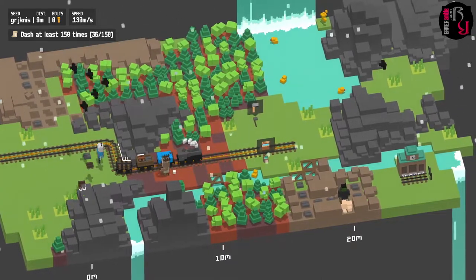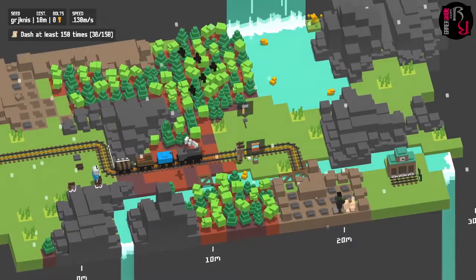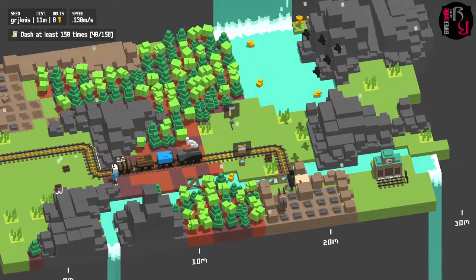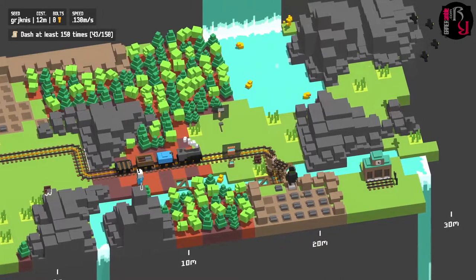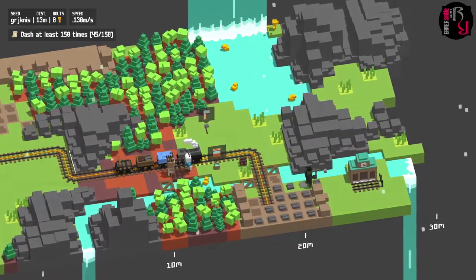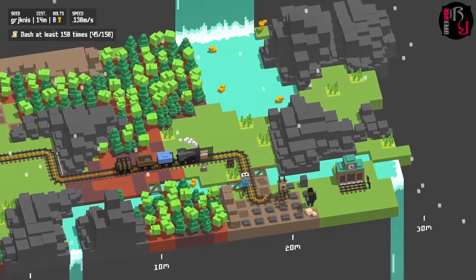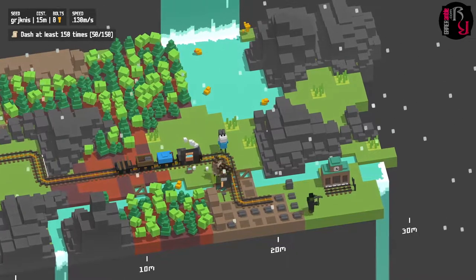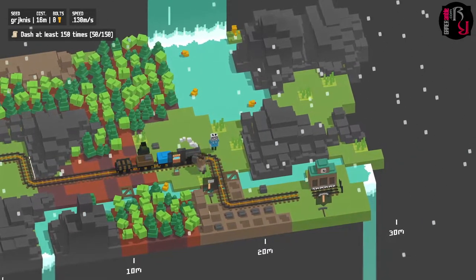Yeah, it gets quite hectic. On easy difficulty you don't have to go through as many things to get to the station - there are fewer obstacles - but it does get harder on endless. The train speed increases after every successful station. The stations are not checkpoints, so you can lose a big chunk of progress if your train crashes and it sends you all the way back. You can also choose to enable checkpoints when you start the game.